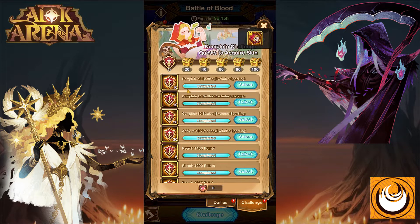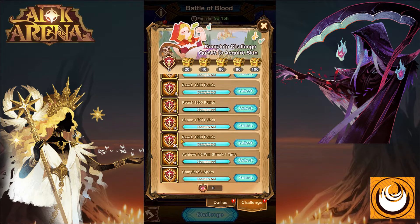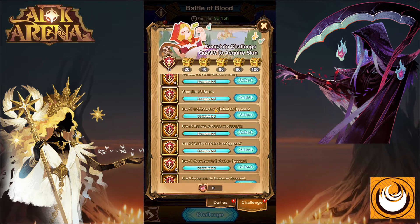These challenges will require you to complete a certain amount of battles such as 10, 20 and 30 battles, and achieve a certain amount of victories — as we can see, at 10 victories. The next challenge is to reach a certain amount of points, which can be acquired by winning matches, starting from 1100 points all the way to 1500 points. Then we have achieve two win streaks, complete a couple of sparring, and get victories using certain factions — you can use multiple or a single hero from that specific faction to complete this quest.